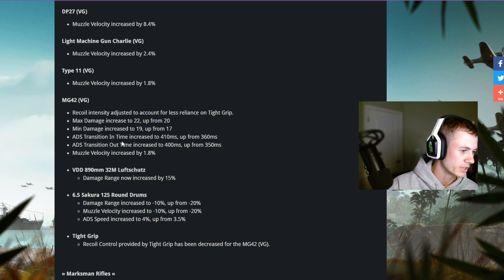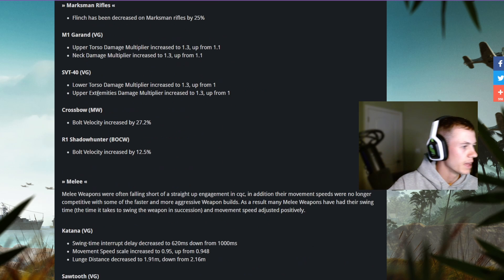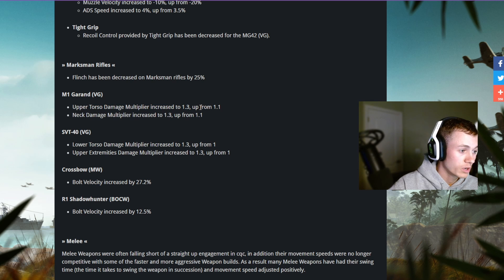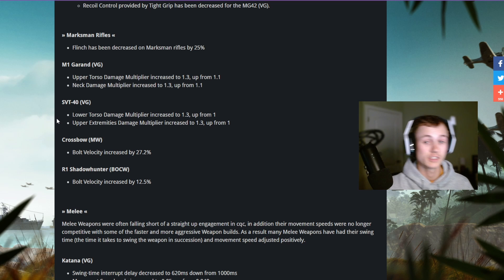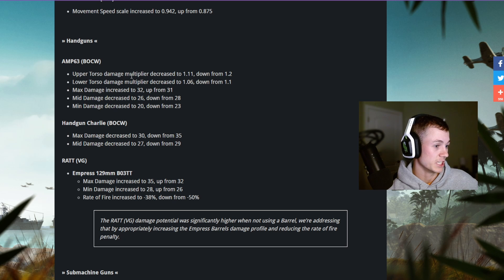ADS transition time increased from 360 milliseconds to 410, and 350 to 400. Muzzle velocity increased by almost 2 percent. The M1 Garand upper torso damage multiplier increased from 1.1 to 1.3. All of these guns got buffed last season as well, so definitely give them a shot to see if they're worth using.